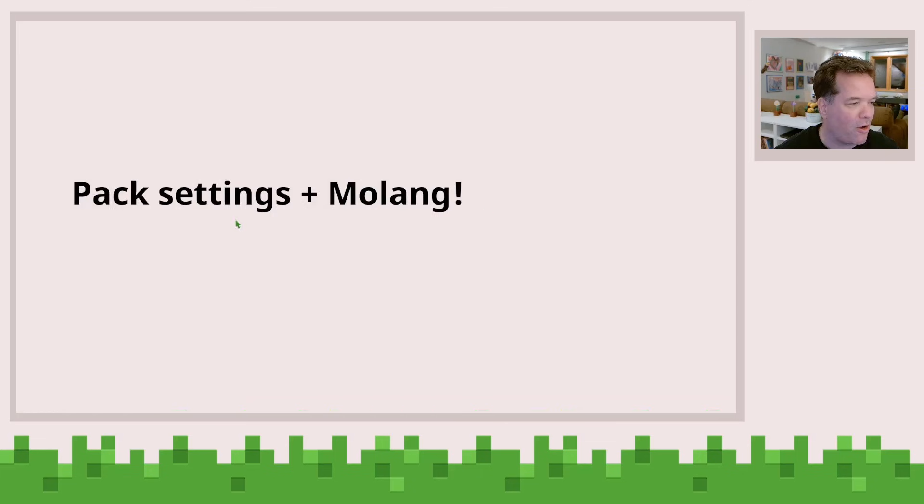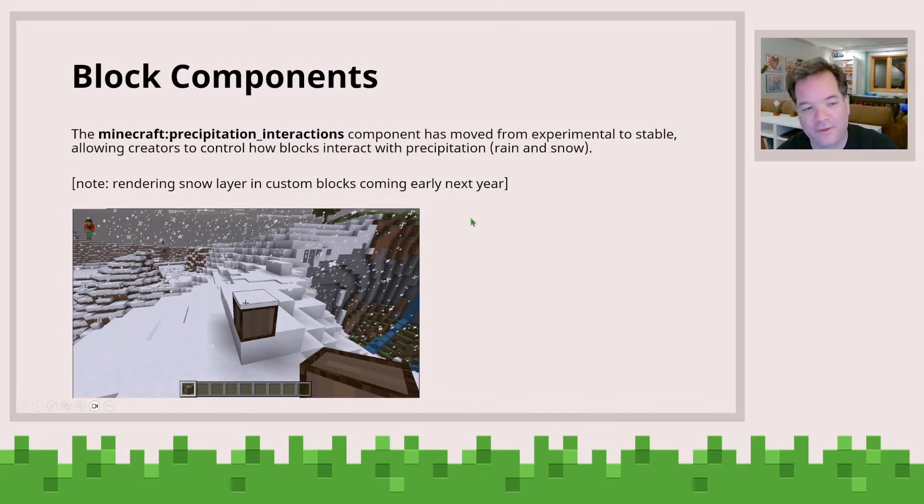Let's go back to the slides and look at some component updates. The precipitation interactions component is now moved from experimental to stable. So if you want to share a map with your friends, you don't have to ask them to go turn on these experimental settings — it's in stable.